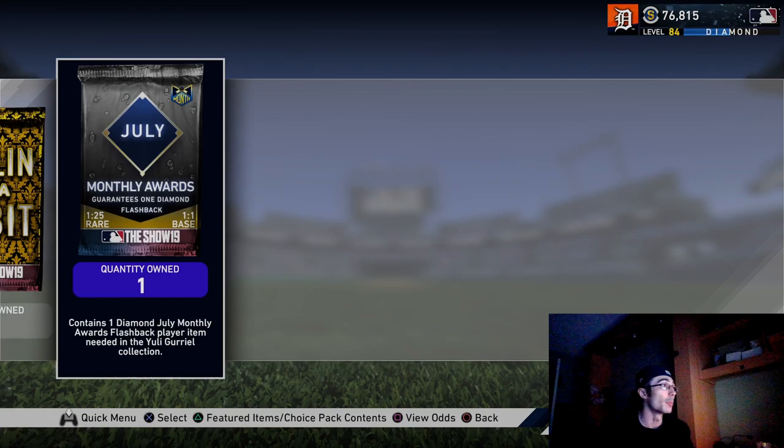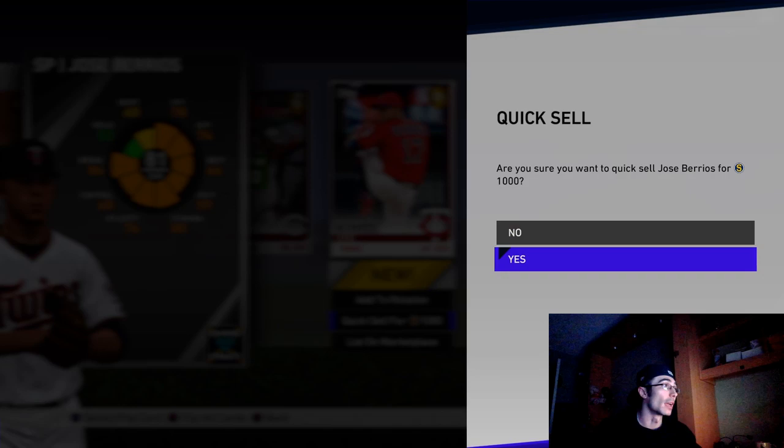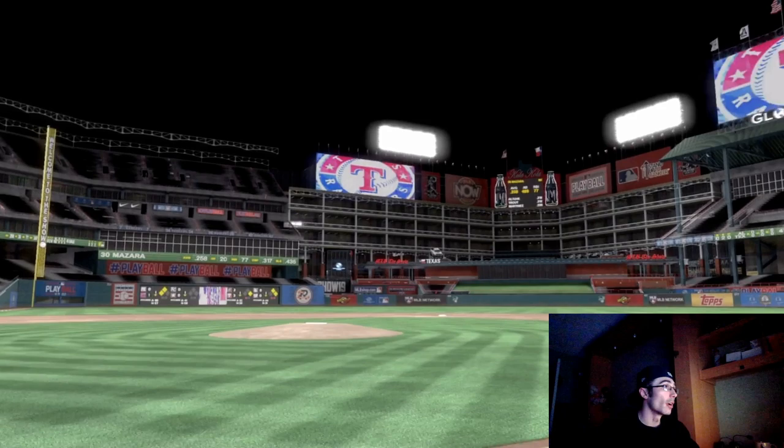We're getting to the good packs with a better chance of pulling a diamond and a guaranteed one. We got two golds in the Ball and a Habit pack — not bad at all. I'll quick-sell these cards and open the guaranteed diamond pack. It has a 1-in-25 chance to pull a rare tier card. It looked like it might be a choice pack, but it's a solo random player. 48 stolen bases, 152 runs, .256 batting average.